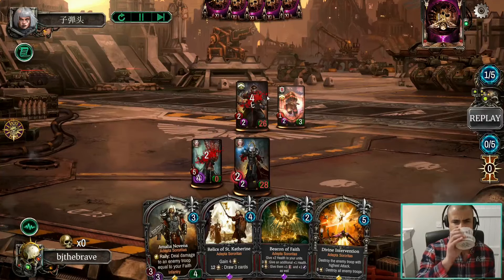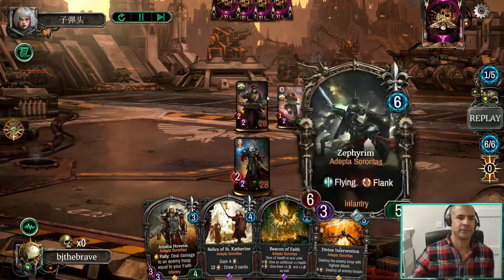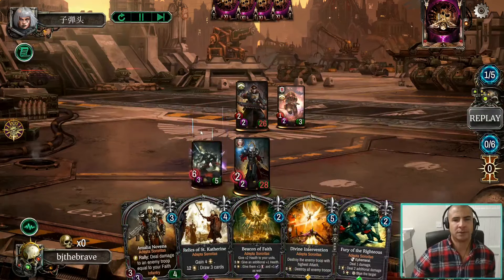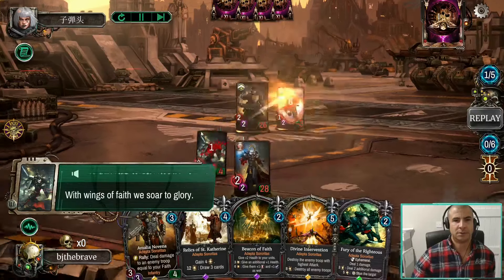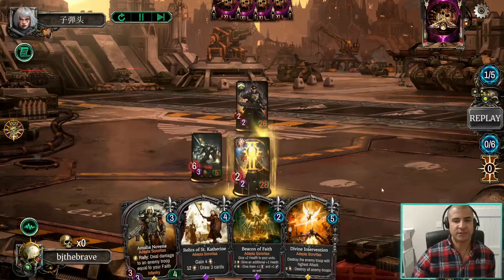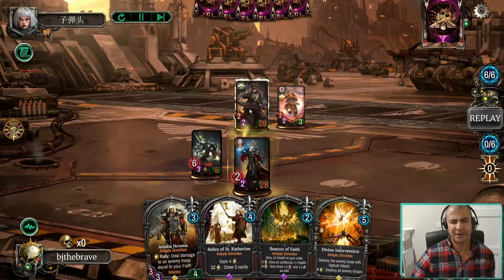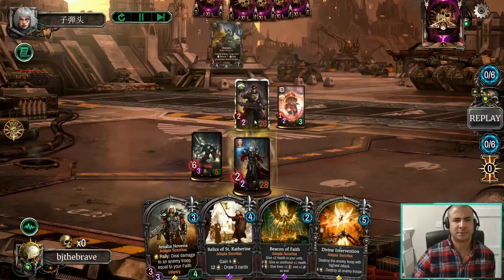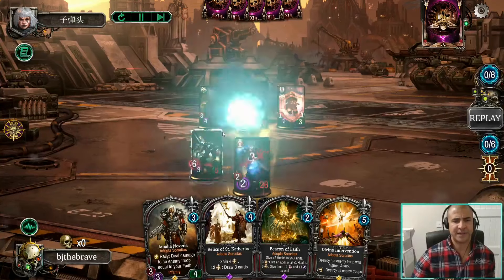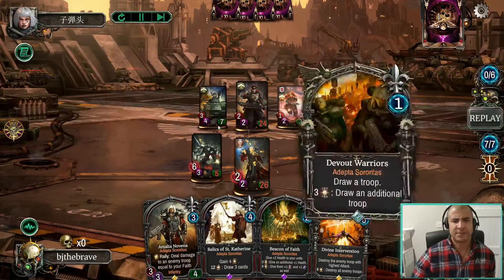We don't feel like we can play the Relic just yet. Rattling is such a good two-drop. We play Cadia's Stand. Do we drop the Priest even though we can't pray? Because we want to try and get ahead on tempo knowing that this is coming every turn — we need to be able to respond to it. This card has very negative synergy with Cadia's Stand — no chance for it to ever attack twice.